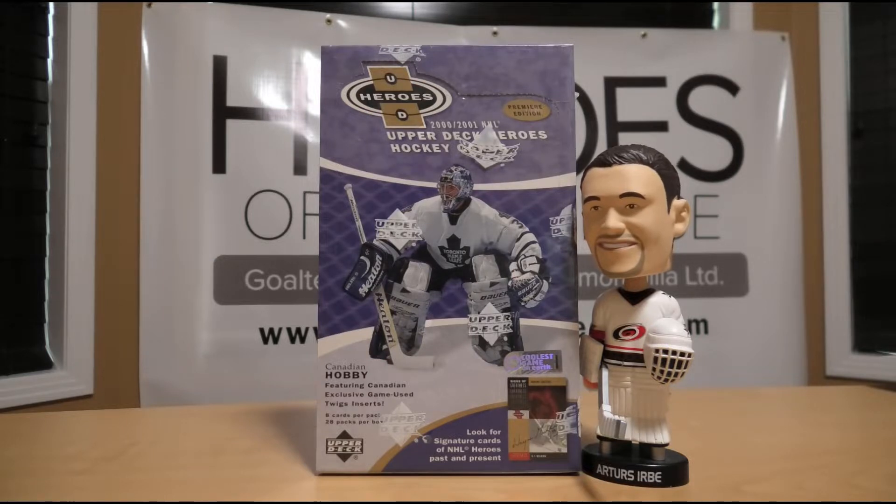This is the Canadian edition which has exclusive game used stick cards inside. I'm not sure which ones are exclusive to Canada versus regular — I guess we'll just find out by opening. There's 28 packs per box, 8 cards per pack. There's a chance for game used stick cards, game used dual stick cards numbered out of 50 which go for pretty good money nowadays, and then autographs. There's guys like Wayne Gretzky in there which are excellent. I personally hope we don't pull Steve Yzerman or Bobby Orr — not because they're not great players, but because those are redemptions only. And believe me, a product that's 21 years old, it's kinda tough to get that redemption in hand.